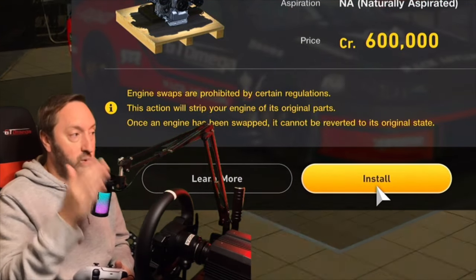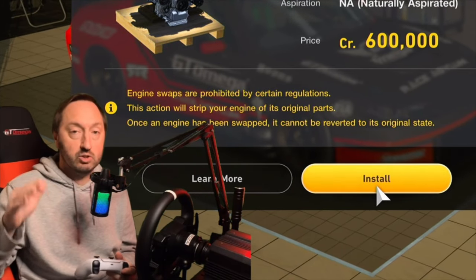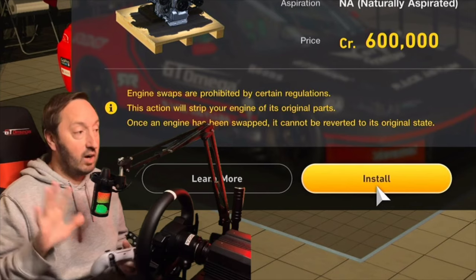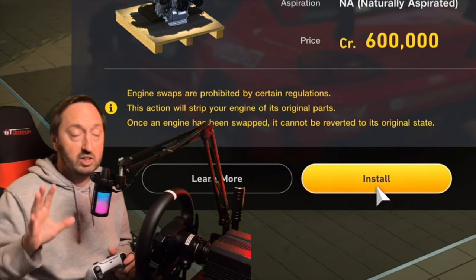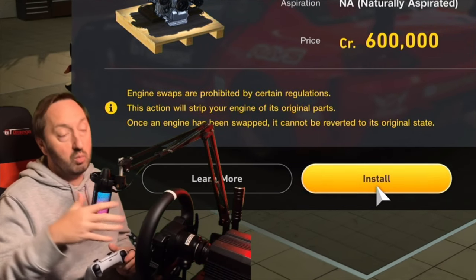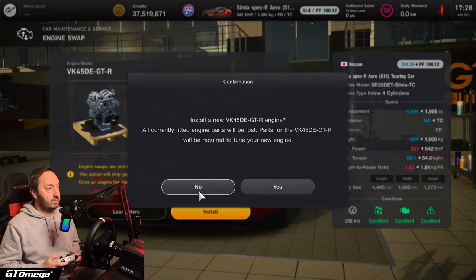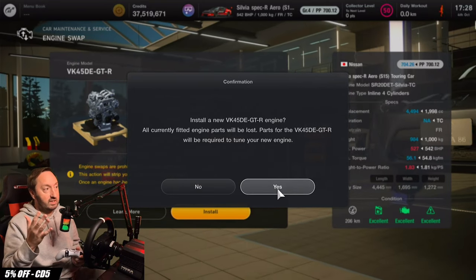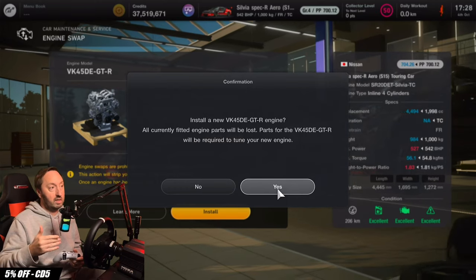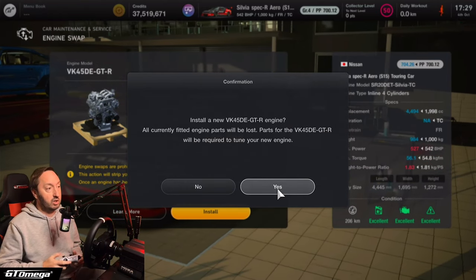It also says once the engine has been swapped, it cannot be reverted to its original state — that was fine, that always used to happen, no problem at all. So it's very clear that you cannot put the original engine back in your car once you've done an engine swap. So let's install this V8 engine right now. Again, a similar warning message saying that once you've fitted the engine, the old engine parts will be lost and the new engine parts will need to be bought for the new engine. Let's do it.